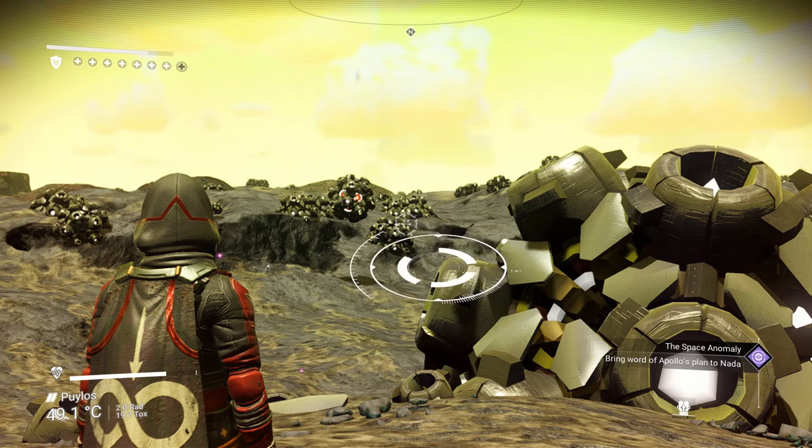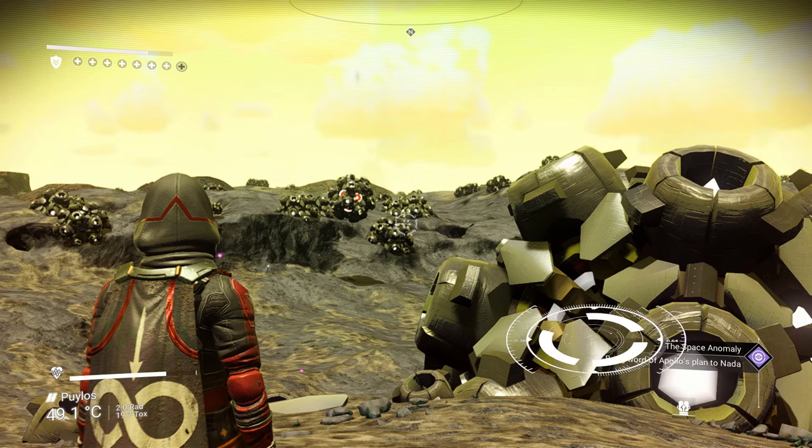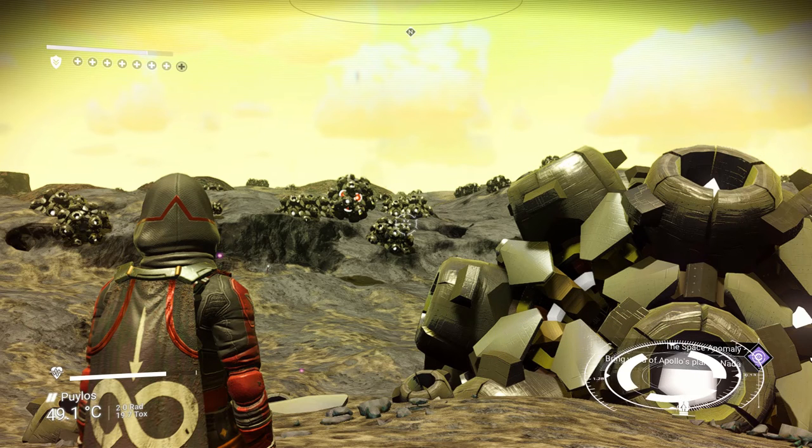The bottom right is your current objective of what you've got going on. It stays up a little bit and then disappears. This lets you know what you have selected and gives you hints and tips on what you need to do to complete that objective.